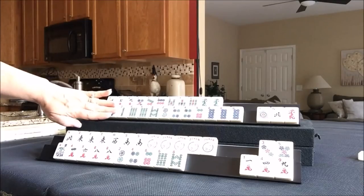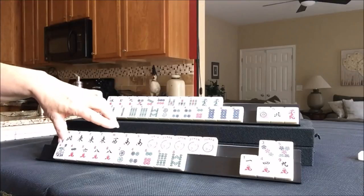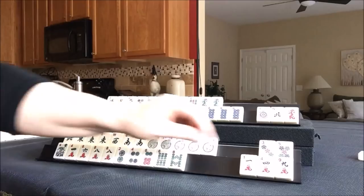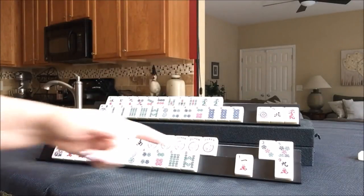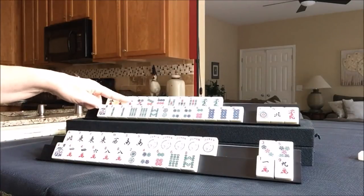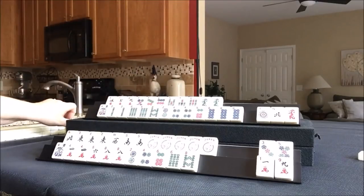Here we're going to gather two, four, six, eight. So these are category level. We're going to gather wins. Here we're going to gather two, four, six, eight. This four we might be able to use. So two, four, six, eight wins. Two, four, six, eight big odds. That's the plan. Don't have to pick a hand until you run out of discards.